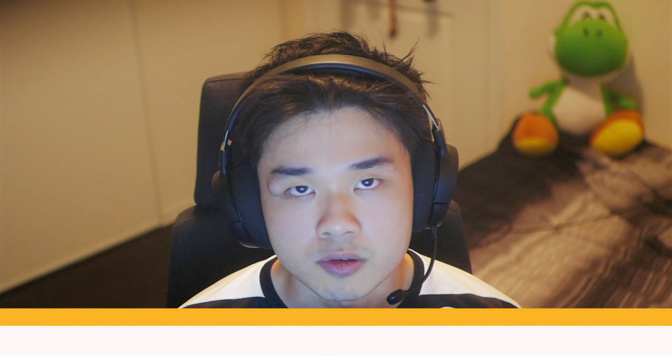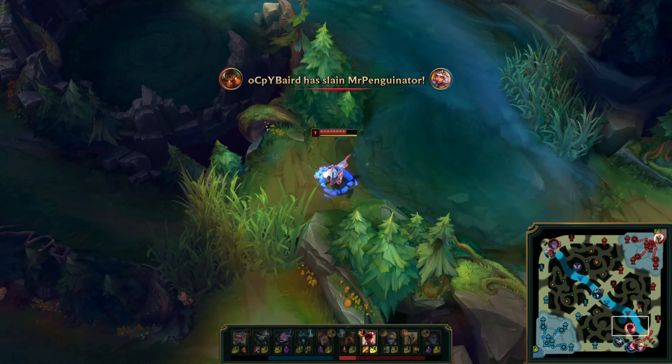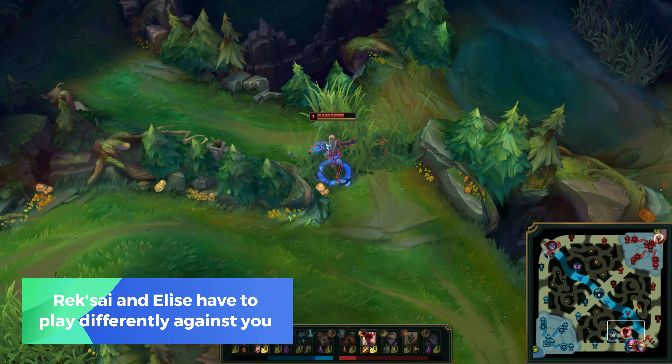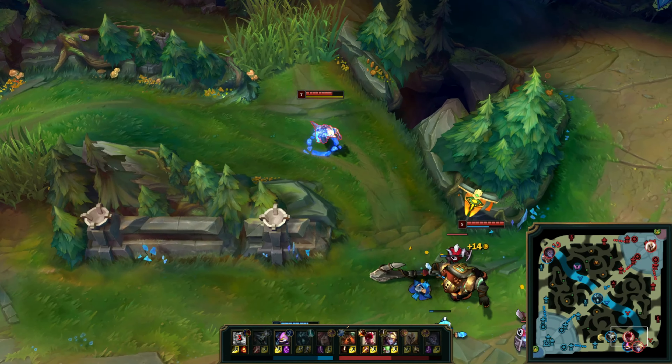Lee does build some armor already with GA, but if you need more armor, lots of choices like Randuin's, Thornmail, Deadman's Plate, and even Heartsteel also work really well here. Lee Sin also works well as someone who needs to build Serpent's Fang if you need it, and can even build support items like Knight's Vow if you have a target that you really need to protect. The situation of what you need from game to game will vary greatly depending on your team's needs, and as long as you understand what role you need to fill in each situation, you really can't go wrong.